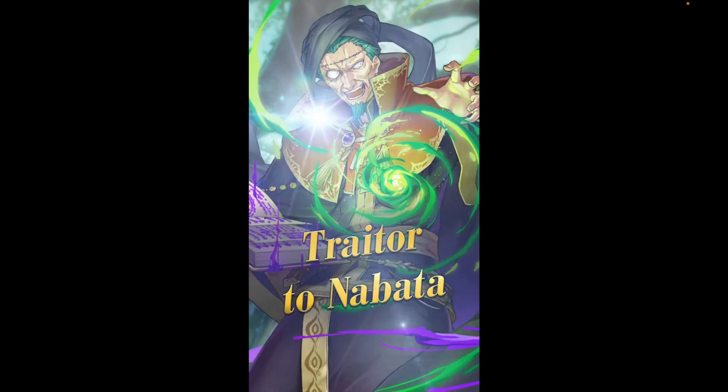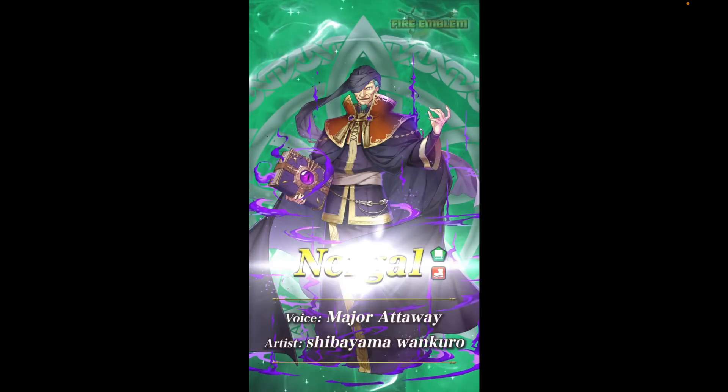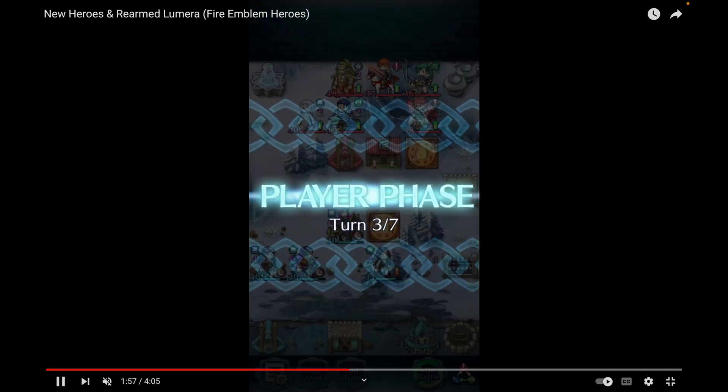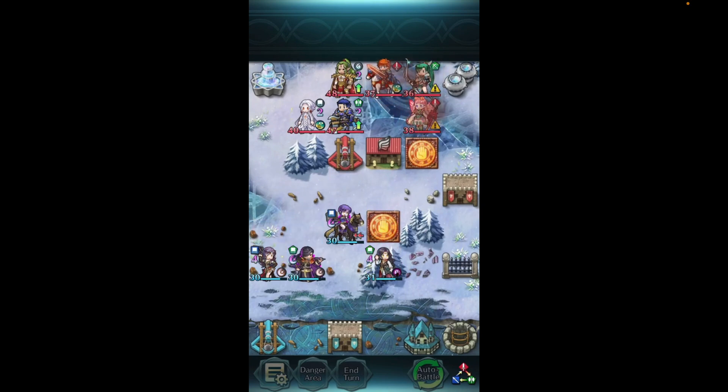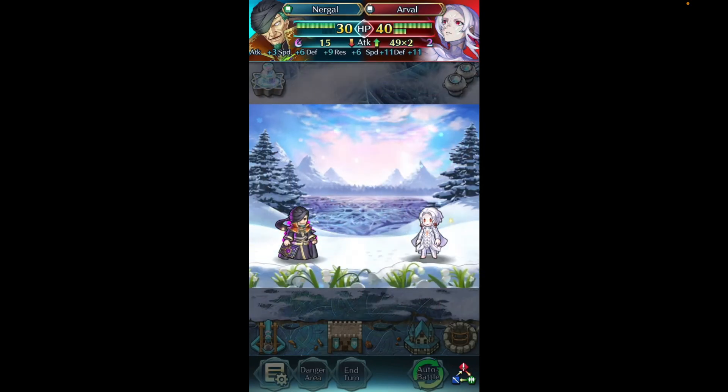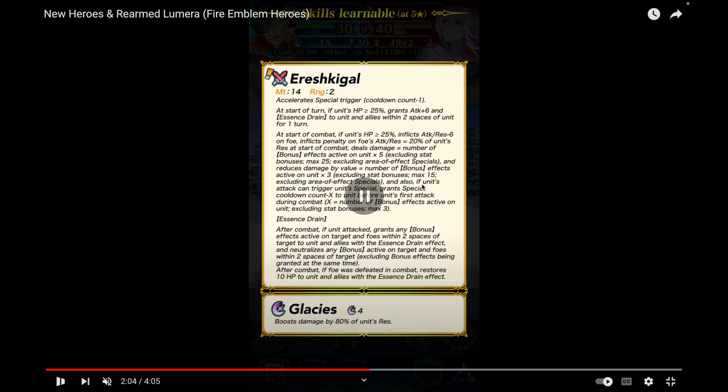Nergal is a fan favorite many people have wanted for a long time, and he does not disappoint — this guy is a menace, as expected, being one of the big baddies of the Fire Emblem games. He's the main villain behind the scenes in Fire Emblem Seven, and he is a green tome infantry unit playing absolutely no games.